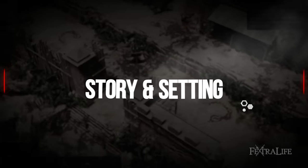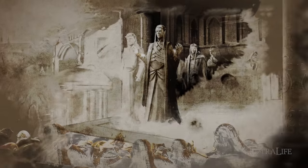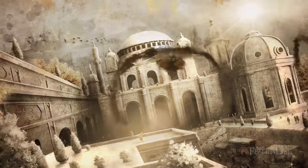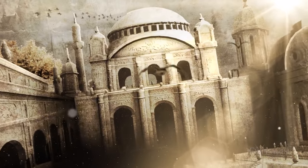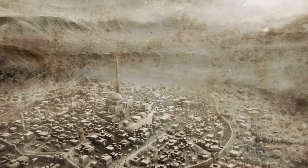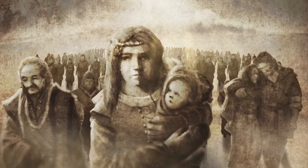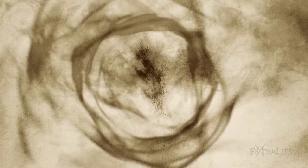A thousand years ago, before the humans settled in Solasta, it used to be ruled by the High Elves. Peace and prosperity were prevalent in the land until one day, the Rift opened which drastically changed the course of their lives and nations around them. Rumors claimed that the Rift was opened by an evil god, bringing about the cataclysm that annihilated the Empire. In 1024, humans built states surrounding Solasta in hopes of venturing into the Badlands and hoarding treasures left behind by the Elves.